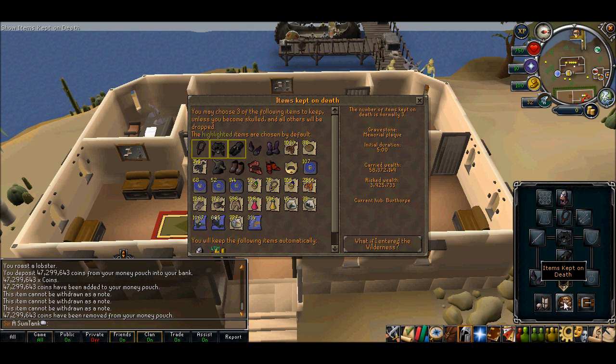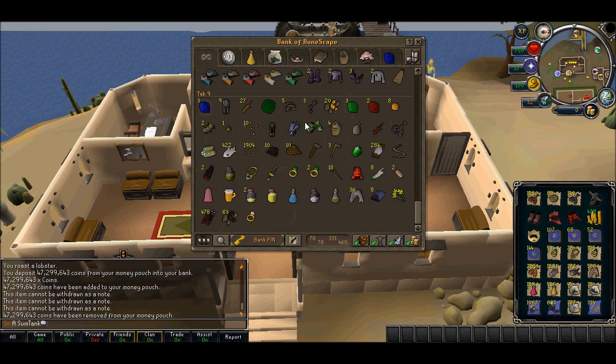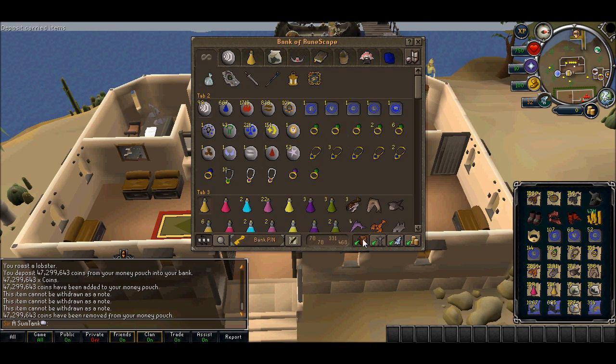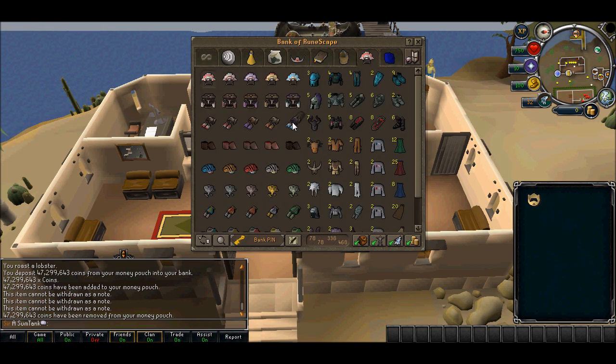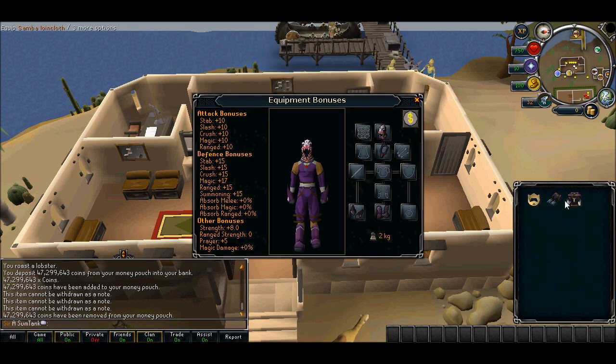I actually underrated my bank by three mil — that's positive I guess. Now I'm going to show you my current outfit. I could use that one, but I just have to get my barrels because barrels look ugly after the update. Sorry Jagex, but I really think it looks bad. These definitely look like a win though.